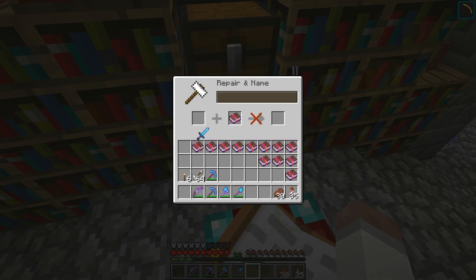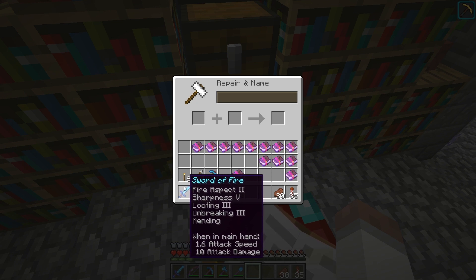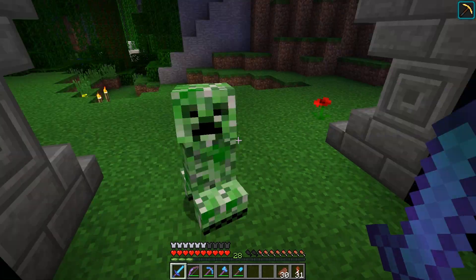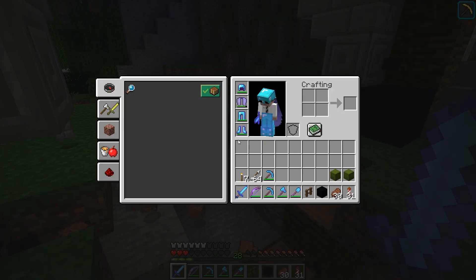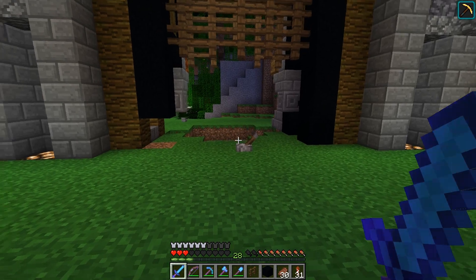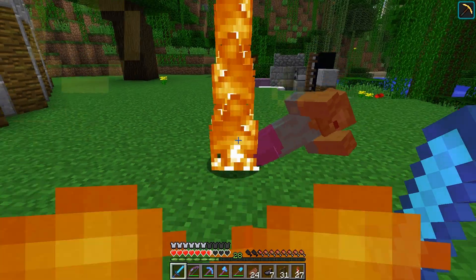I'm going to guess that I cannot put sweeping edge on any of my existing swords — too expensive. So I'm going to have to eventually create a sword that's got sweeping edge on it. I presume you can put all these enchants plus sweeping edge at the same time; maybe it's the order you put it on. That is something I'll experiment with. Whoa — with all that armor it almost killed me. That was crazy. Alright, let's just ignore that ever happened.